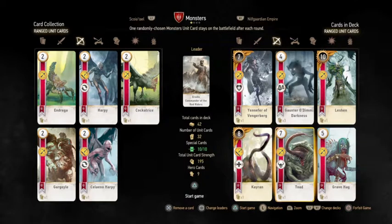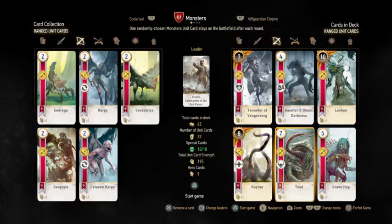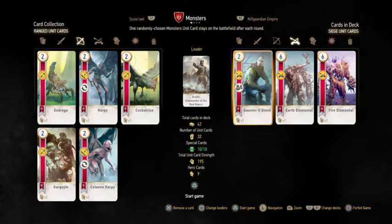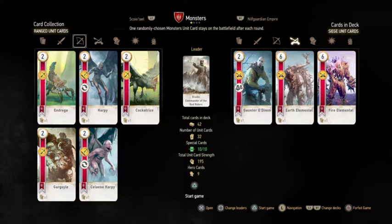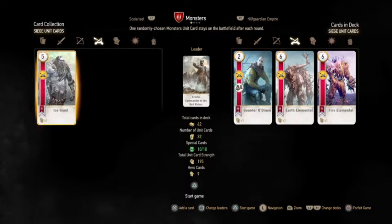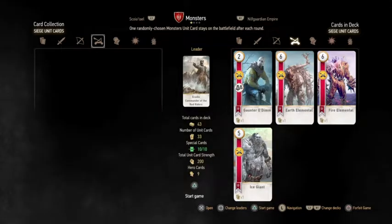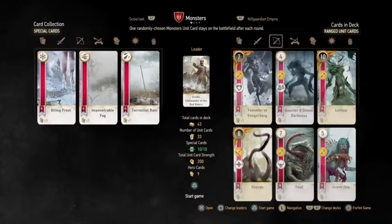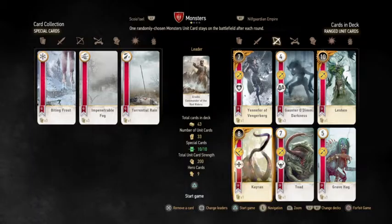I put a Grave Hag in. Kairan can pump up either row, which is nice — a little synergy there. I also have an Earth Elemental, a Fire Elemental, and an Ice Giant. So you can put a little more range in with Earth, Fire, and Ice. That's the deck — you're basically looking to muster and then double down on strength.